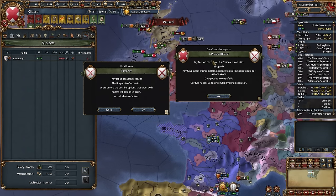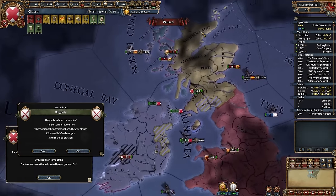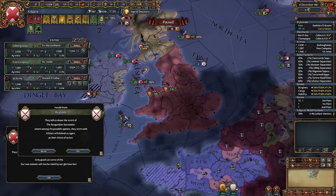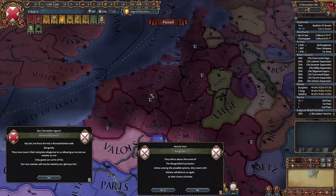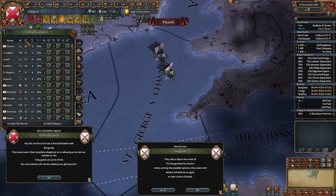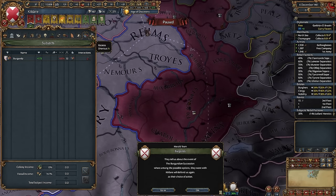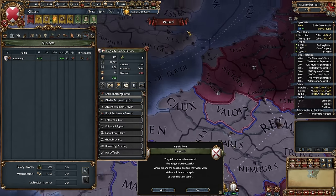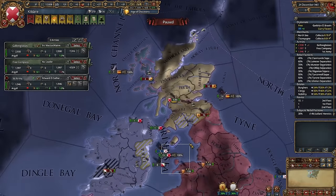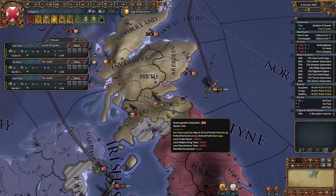I've got Burgundy — for free. There are some problems with liberty desire. To be honest, I wanted to inherit Burgundy after I conquered some part of England because of liberty desire — it's way too early. It didn't go to Austria like I thought. Anyway, let's develop it. Good subjects. I'm not sure if I'll be able to keep it loyal, but I'll try. It's loyal — relatively. Spent all my mana, but that was a good idea. I don't know how it happened — I'm happy of course, but it's very unexpected.